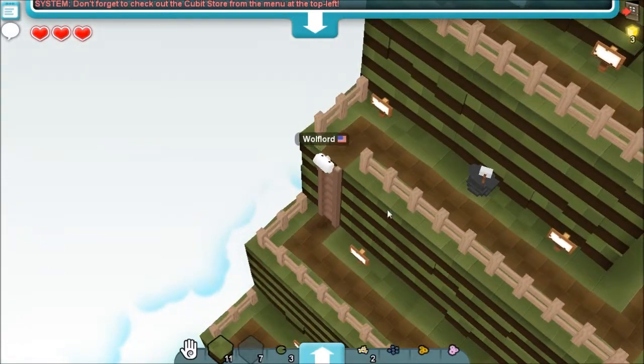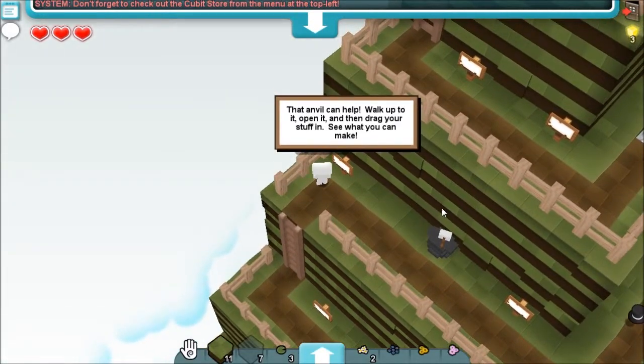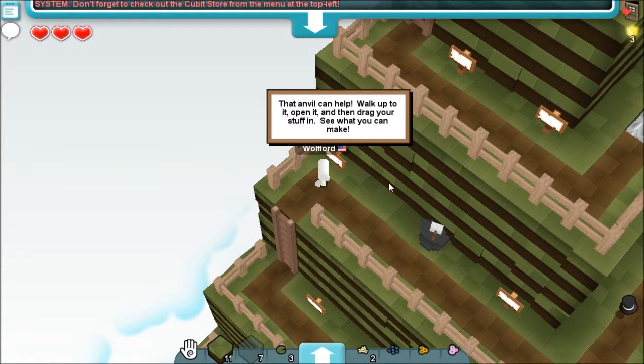You craft — and there's the anvil. That anvil can help — walk up to it, open it, and then drag your stuff in to see what you can make.